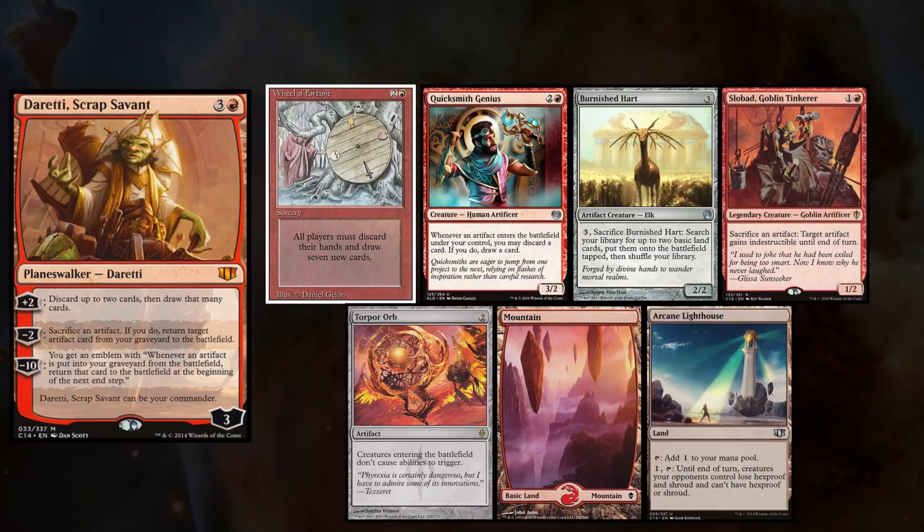They said it couldn't be done, and yet here we are. This is another EDH gameplay video just for your viewing pleasure. This week I am rocking my Doretti deck, and I keep a hand with Wheel of Fortune, Quicksmith Genius, Burnished Heart.